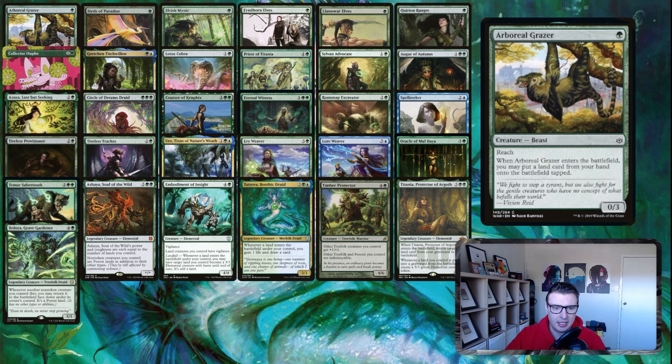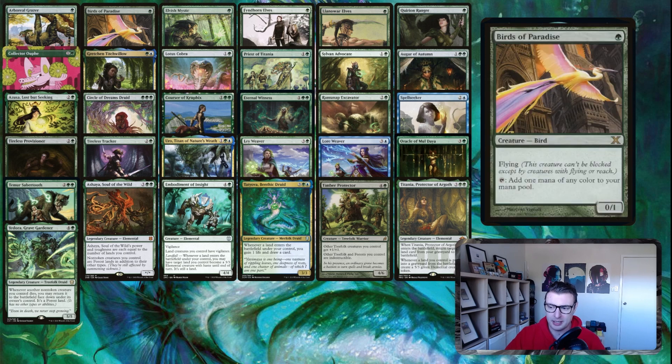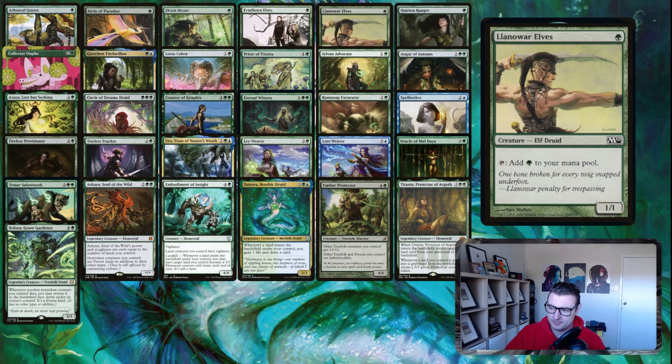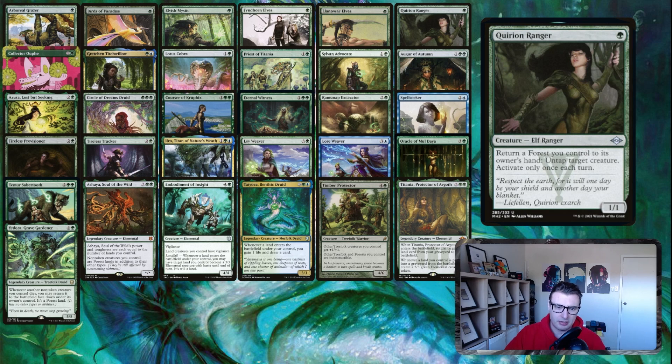Arboreal Grazer is really good given that it has reach, which I think is a lot more relevant in Commander — you can block that lethal commander damage — as well as the ramping. Birds of Paradise, Elvish Mystic, Fyndhorn Elves, Llanowar Elves — all of these are your typical dorks in the one-drop slot.